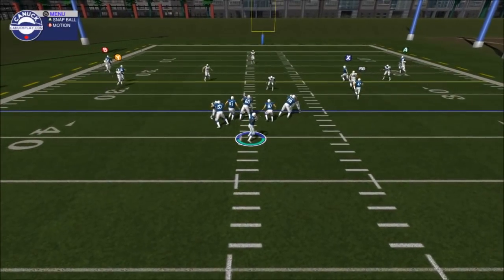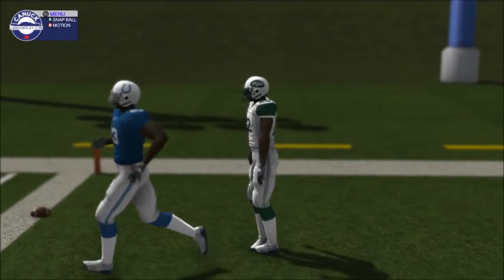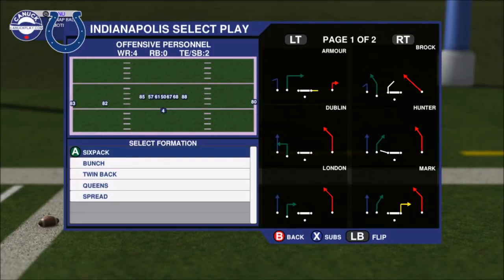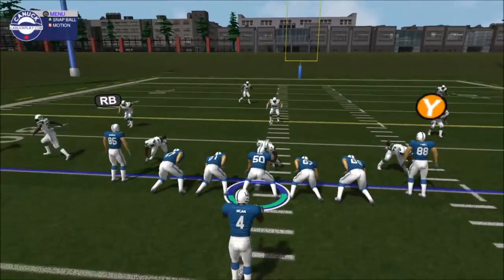I also saw the defense do a little different things in their formation. Here you see them come out with one safety over the top — safety drops back to the middle of the field. I'm going to throw the ball deep. The safety is in no position to defend this pass, but the corner was actually in really, really good position, which is what makes this next play so incredible to me.